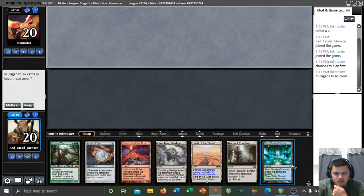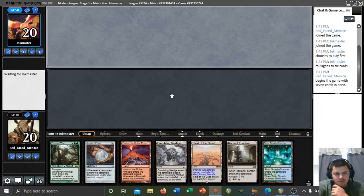We can use our Crumbling Vestige or Simic Growth Chamber here in combination with the two to make our double green for Titan as well, so we might be fine on that front. I'm going to try it. I think it's close, but if we just run into a turn 1 Discard spell here, then we'll be pretty sad.